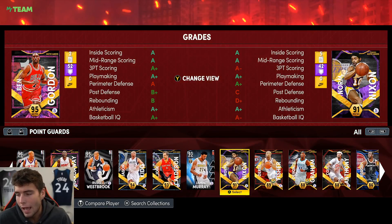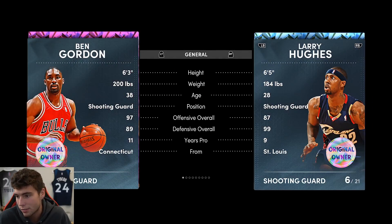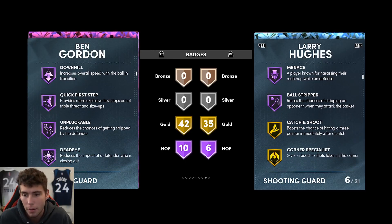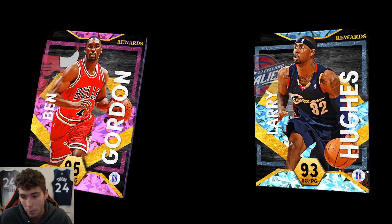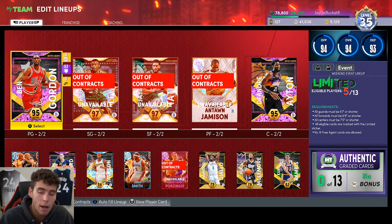To be completely honest with you guys, Ben Gordon impressed me — he definitely did. His 6'3 frame isn't the longest; Larry Hughes is 6'5. Ben Gordon's way better offensively, Larry's a little better defensively — it really depends on what type of player you want. Ben Gordon's release is so silky smooth, his movement is super smooth as well. If you come up against a lineup like LaMelo, Terry Dischinger, Giannis — who is Ben Gordon gonna guard? That's the tough part. But definitely a solid card and a solid option if you did grind this out. Drop a like, subscribe if you are new, and as always, love you guys — have a blessed day.